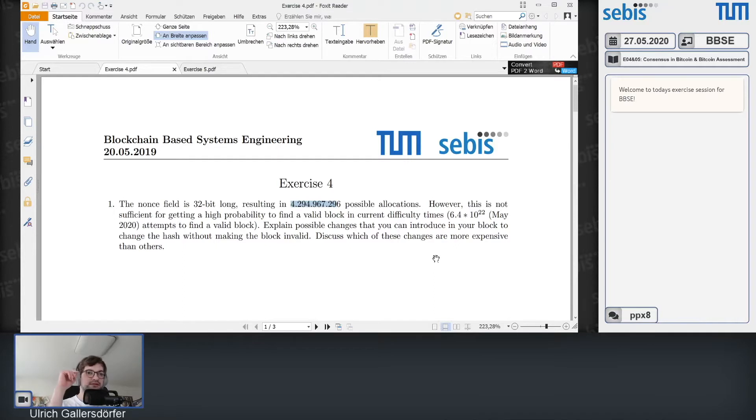The reason for the 6.4 times 10^22 number is that we have our hash rate per second — currently around 100 million terahashes per second — and you multiply that by 60 seconds and by 10 to get to your 10-minute average block time. That's the average time in which a block is found. We can take a look at a block explorer to verify this.